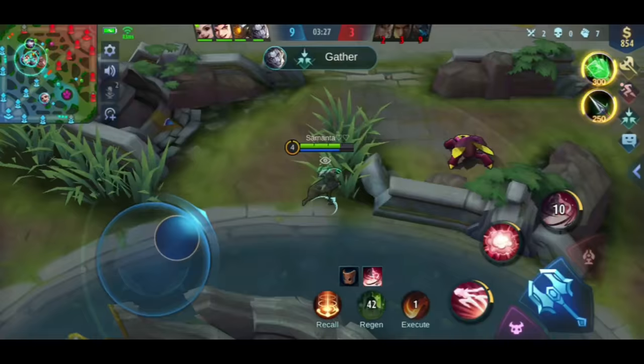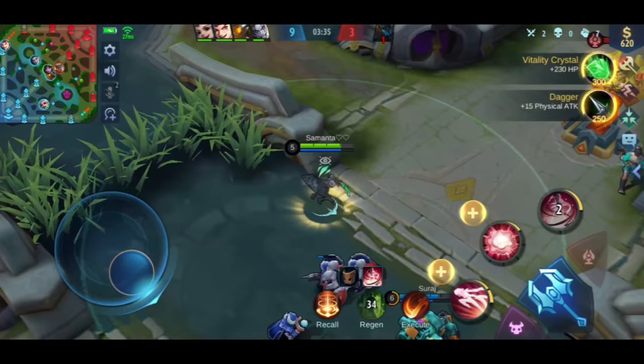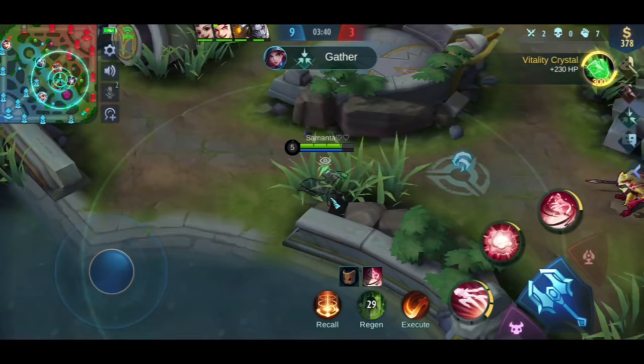Now, when it comes to Natalia's ultimate, it gives you additional damage. When you activate her ultimate, you become invisible and deal extra damage. After 5 seconds, the invisibility expires and you can be seen again.